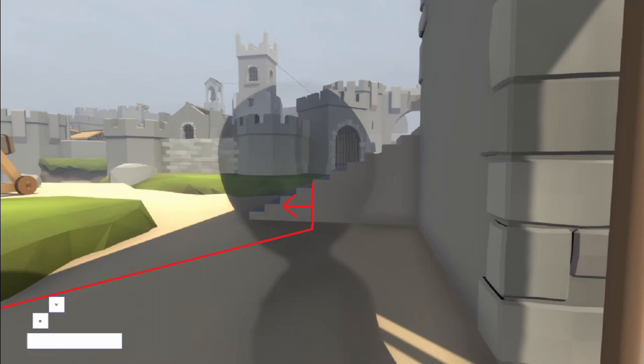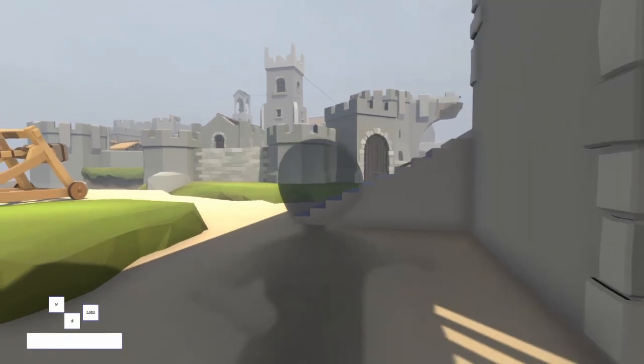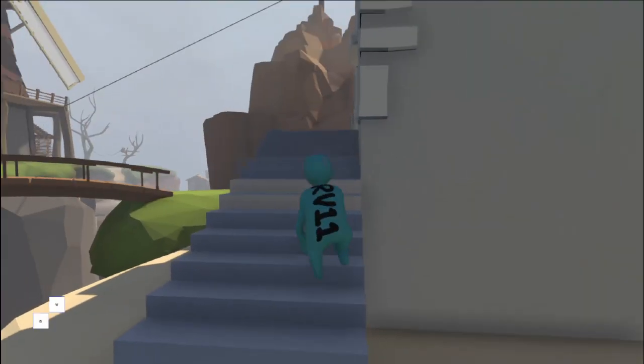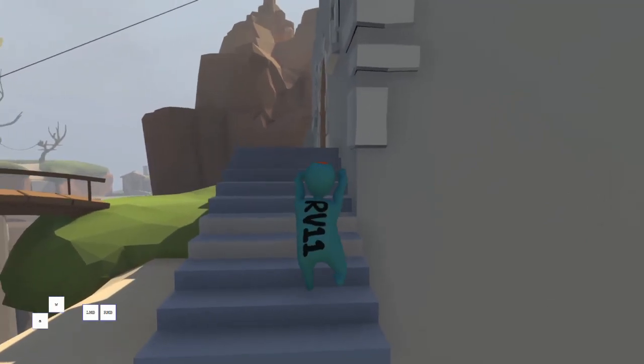That way the run isn't completely dead if you fall — you can still try again, or go for the safe strat when you respawn if you just want to finish your run. Once you're on the stairs, start holding forward without anything else, and once you reach the third step from the top start holding space.